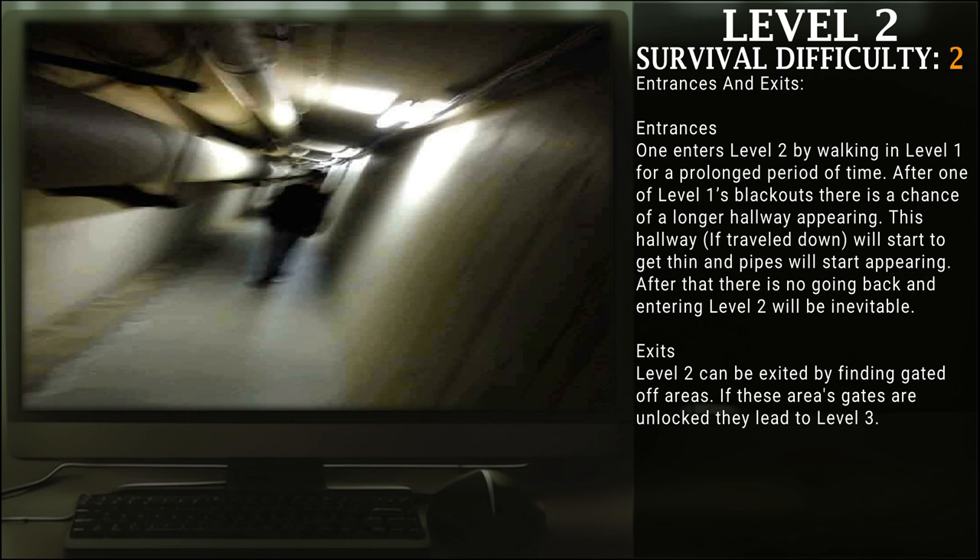One enters Level 2 by walking in Level 1 for prolonged periods of time. After one of Level 1's blackouts, there's a chance of a longer hallway appearing. If followed, this hallway will start to get thin and pipes will start appearing. After this, there is no going back, and entering Level 2 will be inevitable.